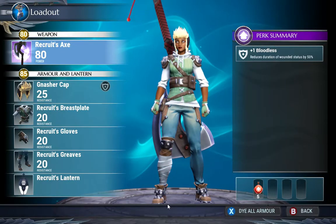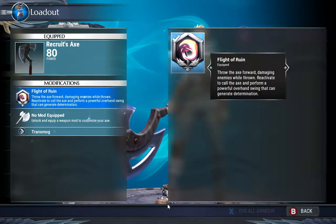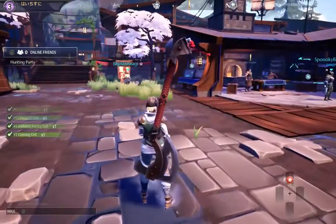Usually you put them in the loadout — you go to your axe and there'll be an icon at the bottom, like techniques, power. Right now it's not here because we're still in the beginning of the game.